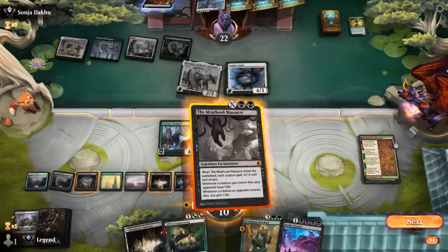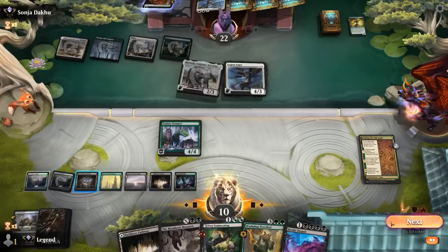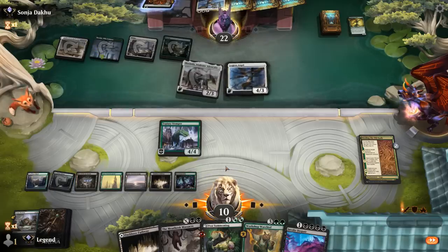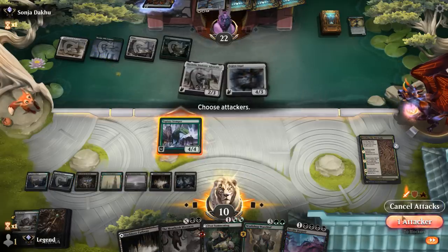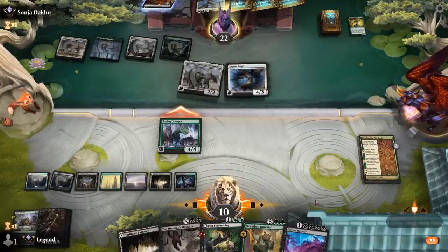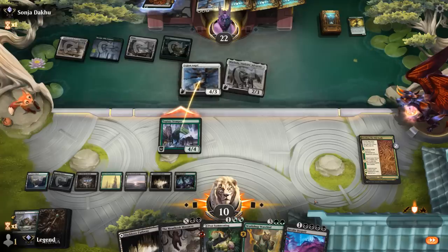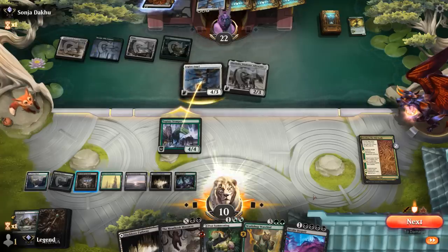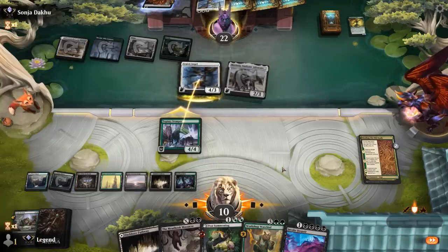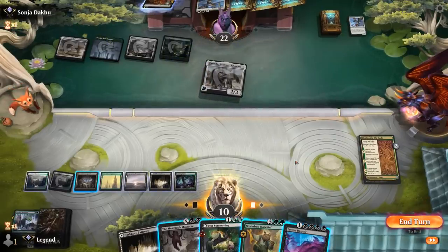We probably want to cast Massacre before attacking, although I doubt the opponent is trading for Stomper, so we might get away with attacking first. If they block, we take a different approach and play Warchief instead. The opponent goes for the trade — that's fine. So in that case just playing Warchief and then setting up Invoke Despair next turn.